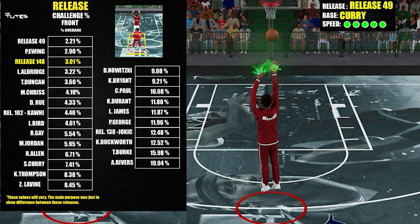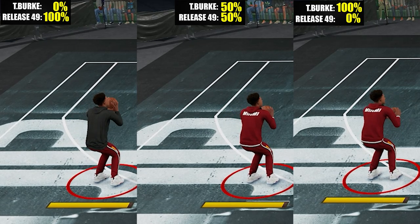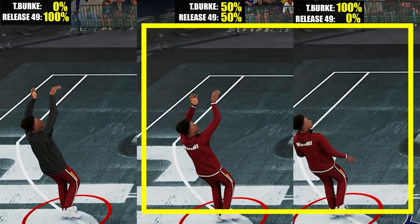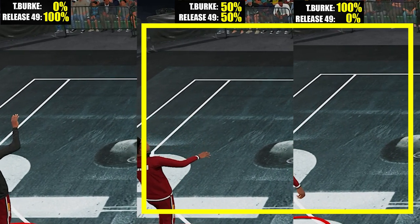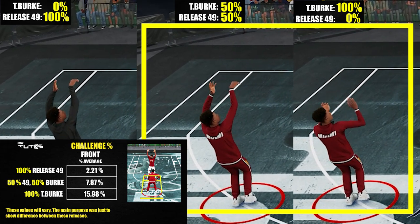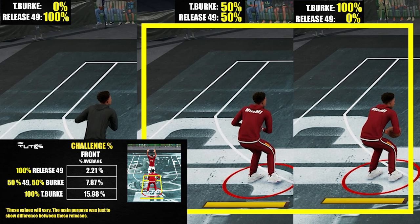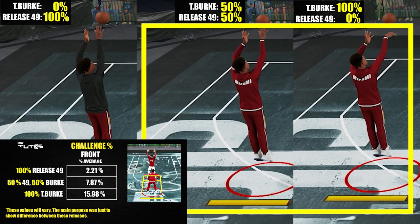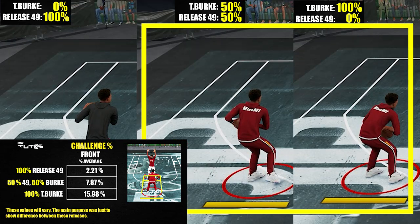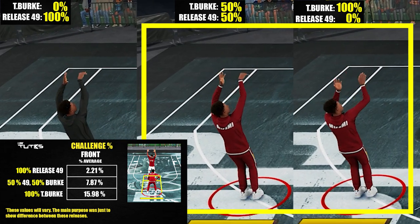By the way, release 1 and release 2 are interchangeable — it doesn't matter. You can see here that even though it was mixed with release 49 at 50%, it's pretty much the same jump shot. It still looks like the Tray Burke release but with a higher arc. When I check the stats, it improved a lot: from almost 16% challenge average down to around 8%. The good thing is you still keep almost the same flow and technique that you're used to, but with a higher arc because it cocks the ball above the forehead level.